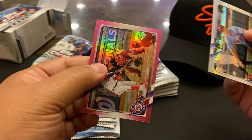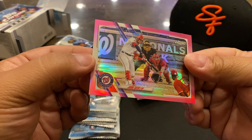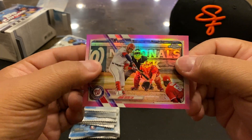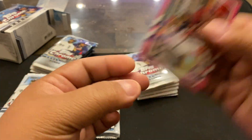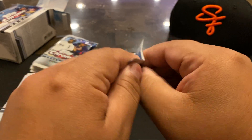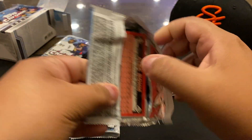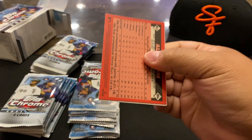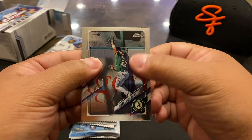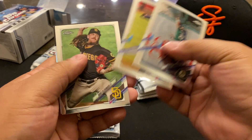Goldschmidt Prism. Oh cool — orange on the pink. These are nice. I like the pink cards in the blaster. I like the fact that they're mixed in with the rest of the packs. I know people have complained that the old value packs used to have them separated out in a different pack, but it seemed too many people would just buy the parallels and then sell the value packs or sell the parallel packs separately. This way they're just mixed in — the way it should be. Bohm rookie.